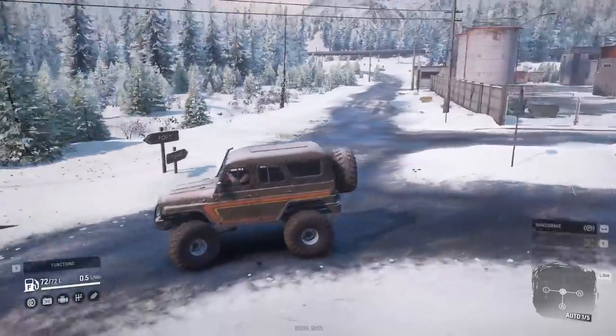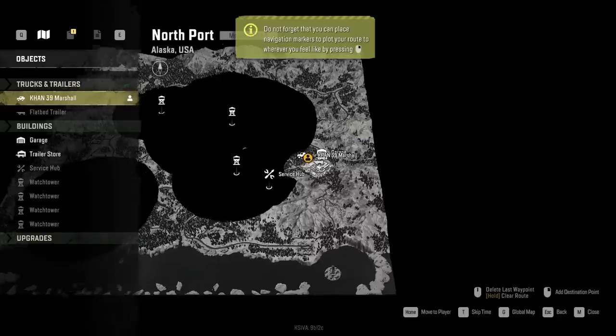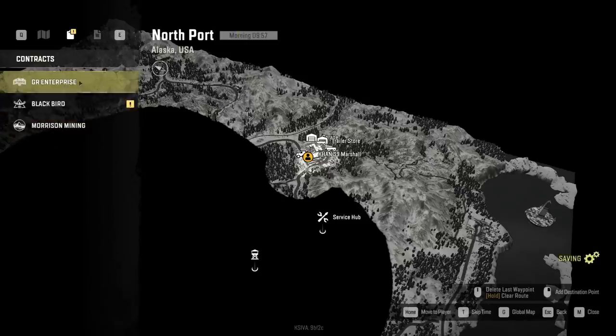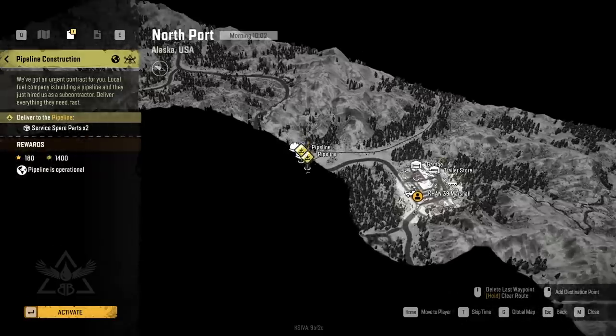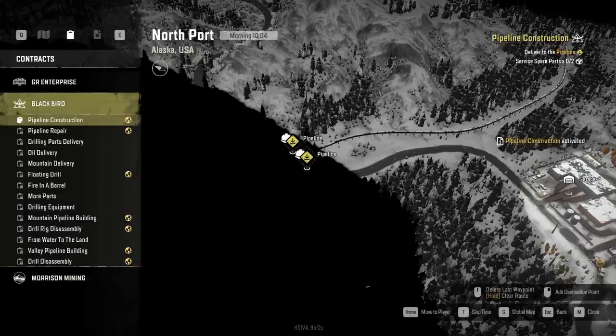We can go buy some from the garage behind us. Let me show you guys the map real quick. You can see part of it's still blacked out. We've got a couple of watchtowers we can get to, but if we open up our contracts menu, you can see the companies we can go work for. Say, I don't know, Blackbird for instance — you can see all the different jobs we have. The first one's pipeline construction, which is just delivering some service parts out to a pipeline that they're trying to complete. I'm going to go ahead and activate that. I don't know if we're going to actually get around to doing it because I'm going to probably have too much fun playing in the snow.